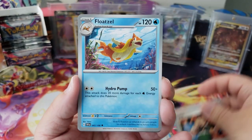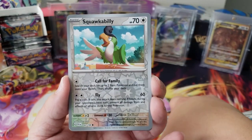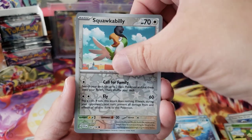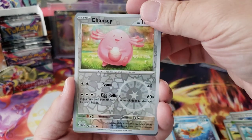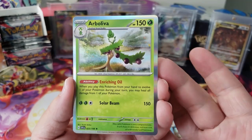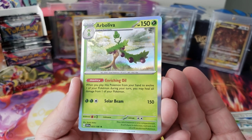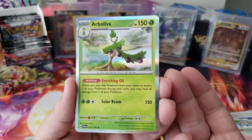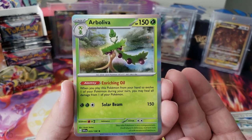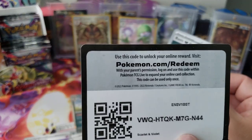Judge, Float Stone — I bet you all fight each other right? Squawkabilly — what's up man! Chansey, hey, I haven't seen you in a long time. And then an Arboliva — 'this calm Pokémon is very compassionate, it will share its delicious nutrient-rich oil with weakened Pokémon.' That's very nice.